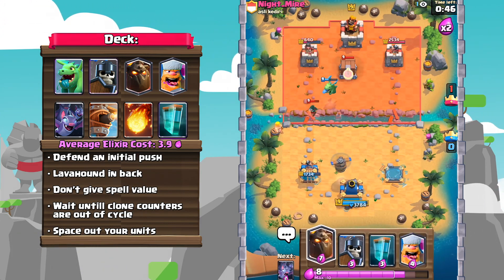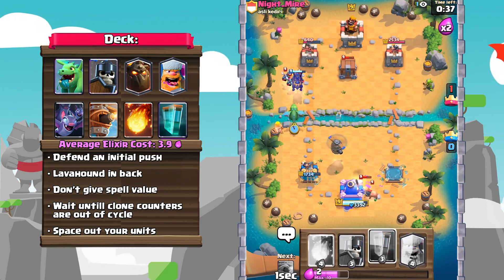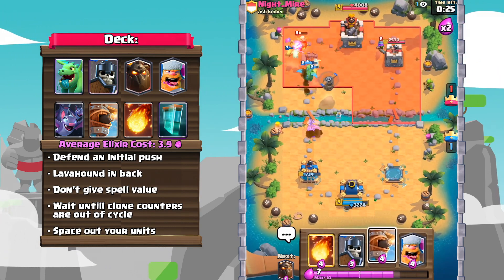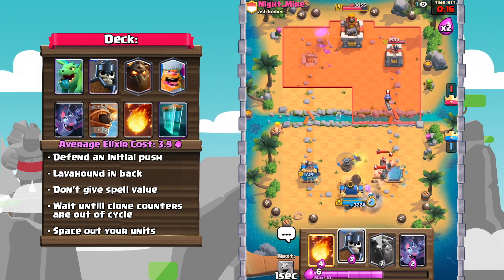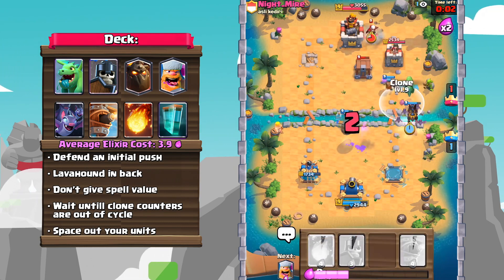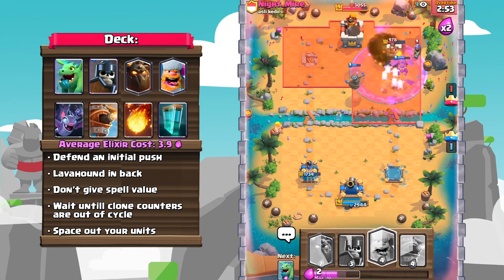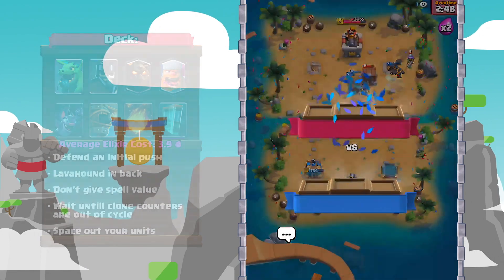Of course, support your push with a Baby Dragon, a Flying Machine, and a Lumberjack, but you also have to be very careful about your opponent's spells. The biggest issue with this deck is that it is quite weak to spells, but if you space out your units in a wise manner, this may also be a sort of bait-type deck. Once you bait out your opponent's Fireball, Poison, or Tornado, then you can just go ahead and use your Clone and absolutely dominate.